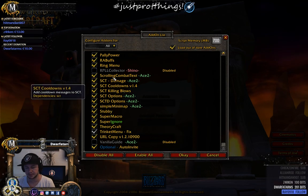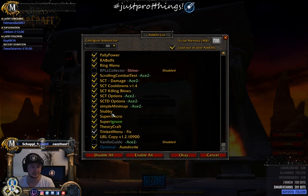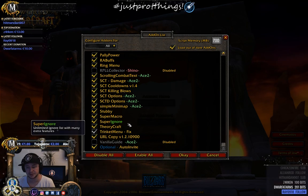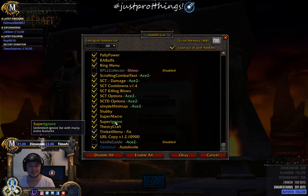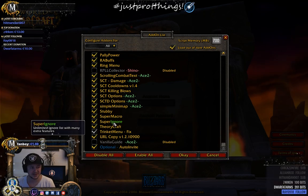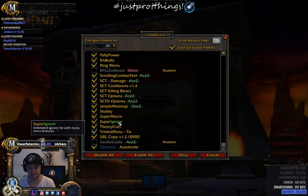Stubby is some sort of library-type thing. Super Macro is very useful if you like macros — it allows you to do more things than the default macro system. Super Ignore is very much appreciated — it lets you put more people on the ignore list than the default cap allows. Someone's being a jerk? Just remove them from your experience.